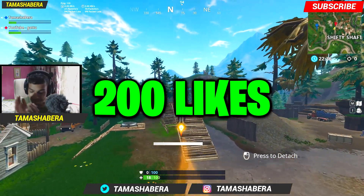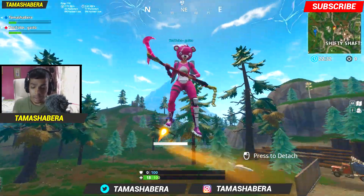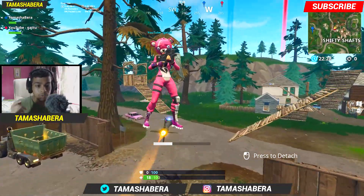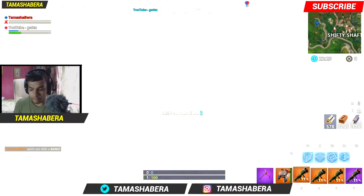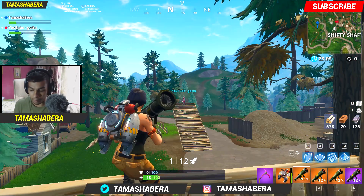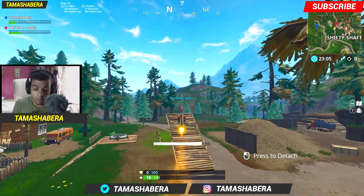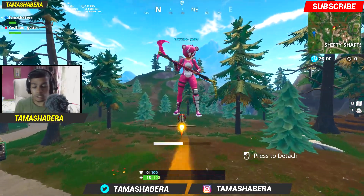Before we start, if you want to get better with the rocket ride thing, get into the Playground game mode and get your friend over there so you guys can practice. If you're good enough, you can rocket ride yourself using the guided missile launcher.